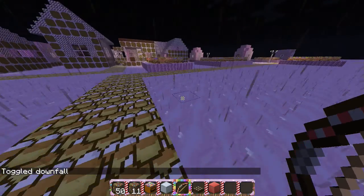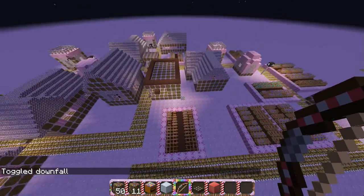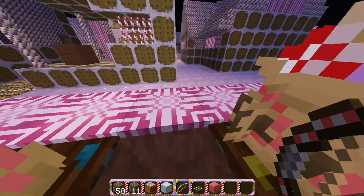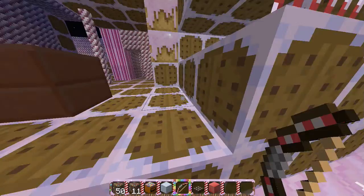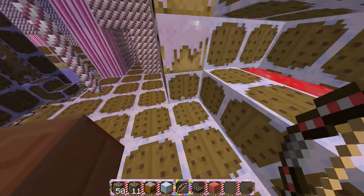You can even look at the water. If you look at the water, it does not look healthy - but hey, we're in a texture pack. This looks just like some kind of melted Hershey's or something.